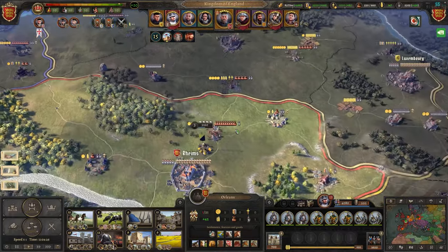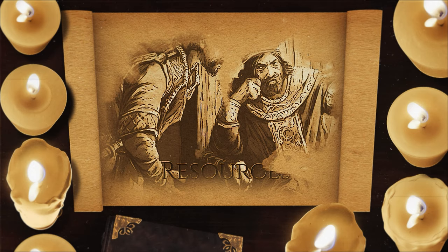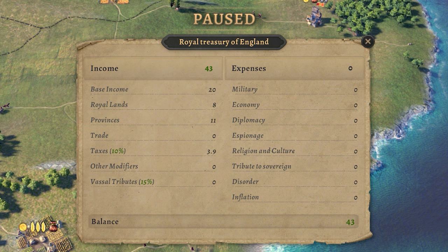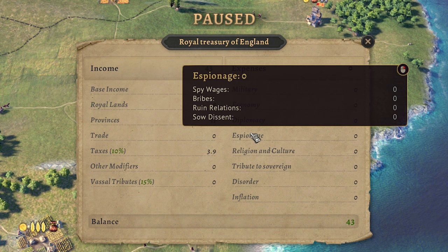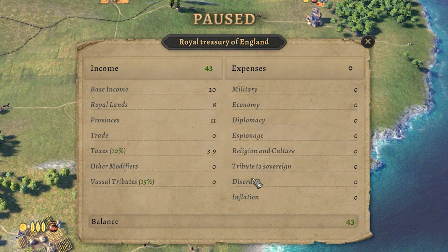There are a ton of things to think about at pretty much all times, but first and foremost you need to know your resources, what they're used for, and how you earn them. You can see all your resources along the top right of the screen, as well as your change every minute. Gold is your main currency and is used for basically everything — upkeeping your military, importing goods, maintaining diplomatic pacts, funding knight actions, and paying tribute to sovereigns. You can also lose gold to inflation if you stockpile too much, so be sure to spend some to make the most of your cash before it goes.